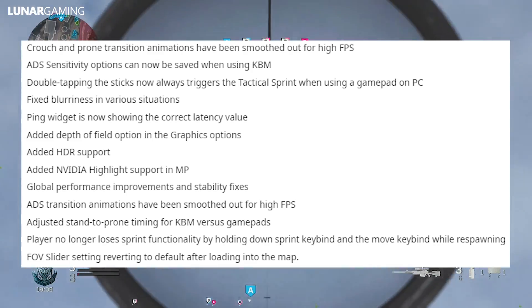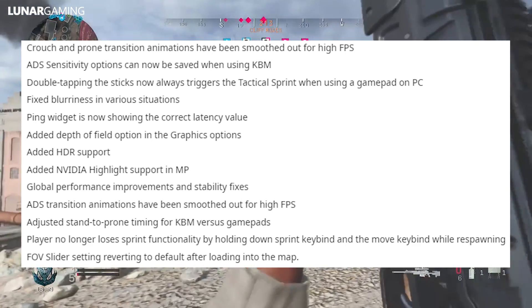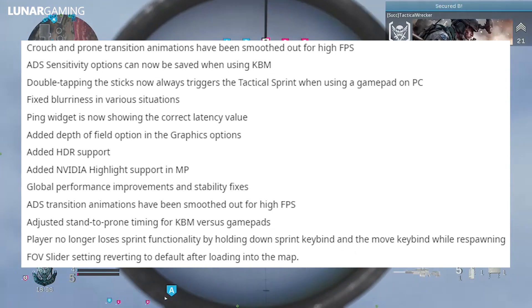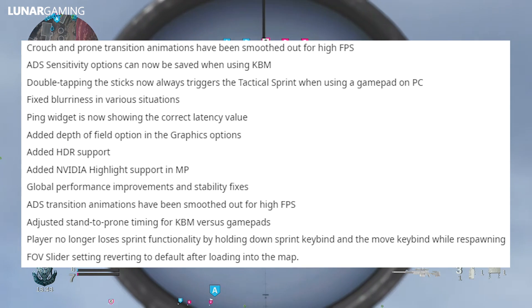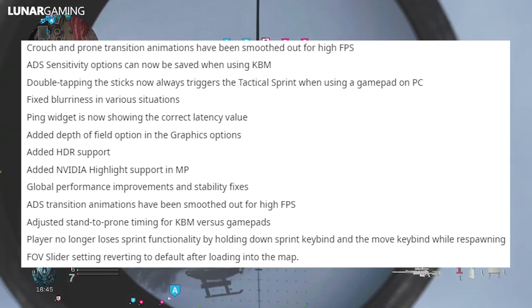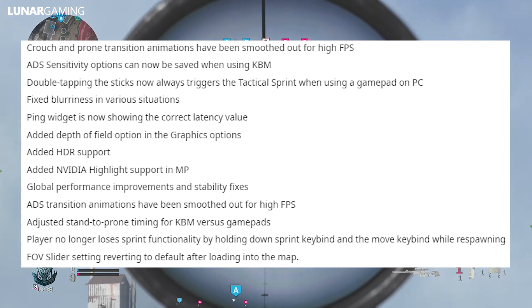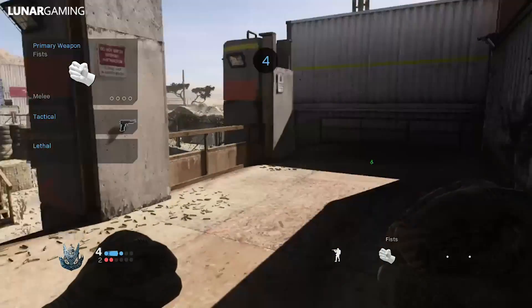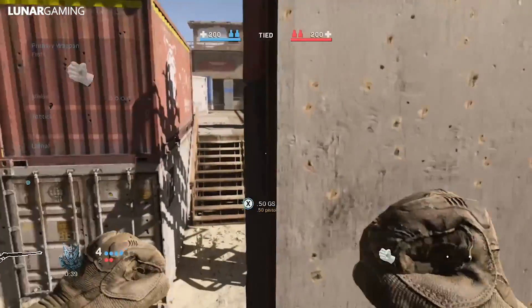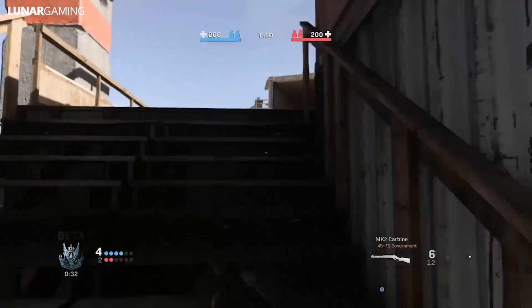For PC players, there are some specific changes. Crouching to prone transition animations have been smoothed out. Sensitivity options now save. Double-tapping the stick now always triggers the tactical sprint when using a gamepad on PC. Fixed blurriness in various situations. The ping widget is now showing the correct latency. Added depth of field options and HDR support. Added Nvidia highlight support. Global performance improvements and fixes. Transition animations have been smoothed out for higher FPS. Adjusted stand to prone timing for keyboard and mouse vs. gamepads. Players no longer lose sprint functionality by holding down the sprint keybind and move keybind while respawning. The field of view slider setting reverted to default after loading into the map — that's been fixed.